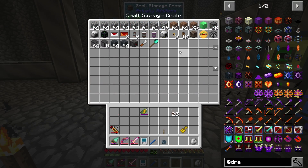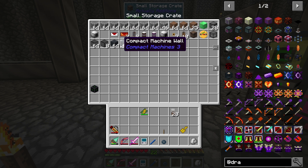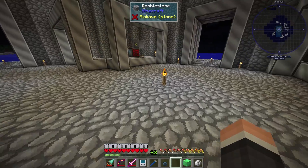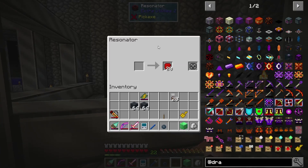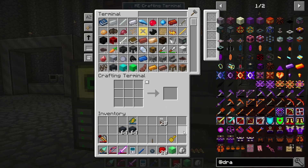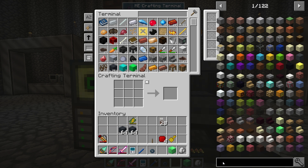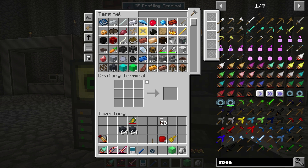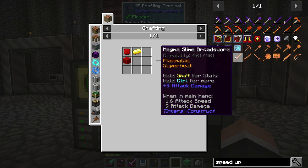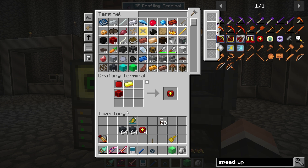The next thing we're going to get to is a mob farm. I have a bunch of stuff in this crate - we already had a mob farm but I broke it down. I want a larger one. We're going to use the Risturb Spawner. I can put four speed upgrades in that in 1.12 - it used to be 20 but it's four now. Let's do the speed upgrades.